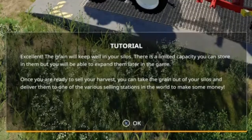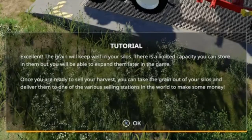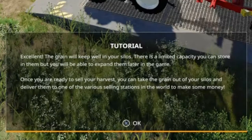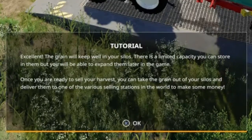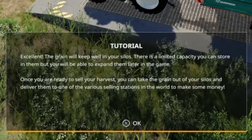The grain will keep well in your silos. There is a limited storage capacity but you'll be able to expand later in the game. Once you are ready to sell your harvest, you can take the grain out of the silos and deliver it to one of the selling stations to make some money.